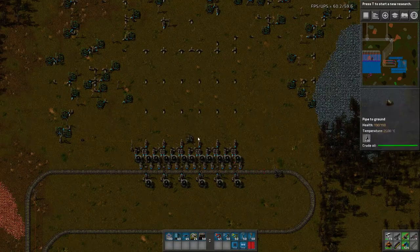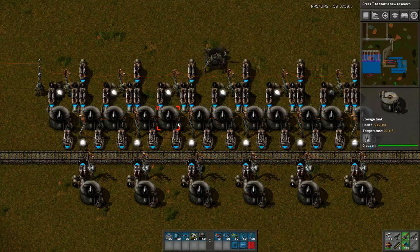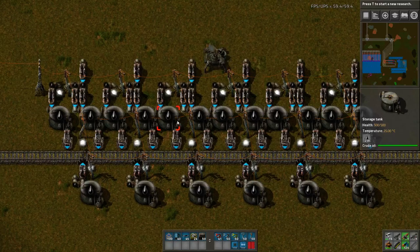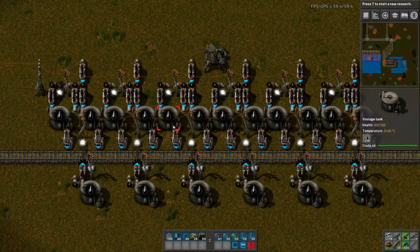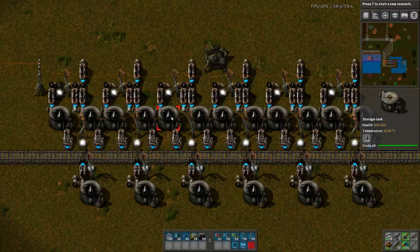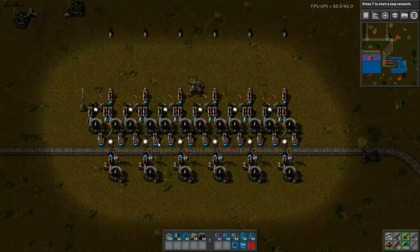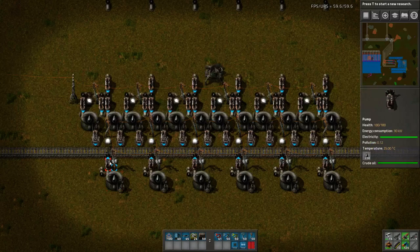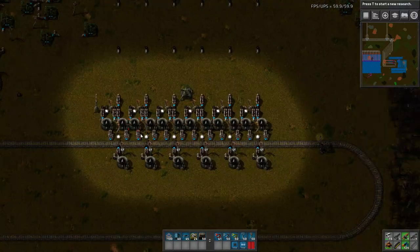Right now the train will always be filled pretty much instantly — it takes about five to seven seconds to fill the train from zero to full with this setup. I recommend anyone using fluid wagons to transport their fluids to use a setup similar to this, where each pump is connected directly to an individual tank. The connection from pump to wagon and from tank to pump is very fast, but if you put pipes in between, those really bottleneck the speed at which you can fill the trains. I've got three pumps per wagon, each with an individual tank.